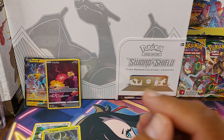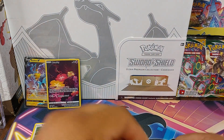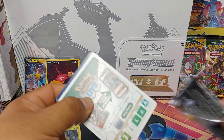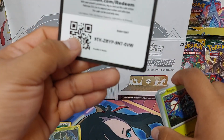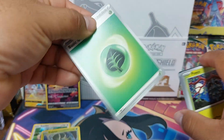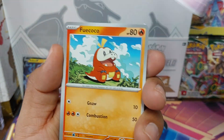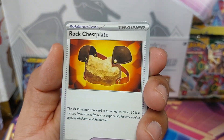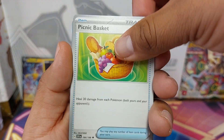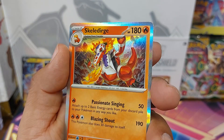Next up is Scarlet and Violet. Get the energy out of there. Pineco, Flittle, Fuecoco, Tarountula, Rock Chestplate, Orthworm, Picnic Basket, Scovillain reverse, Magnemite reverse, and a Skeledirge.